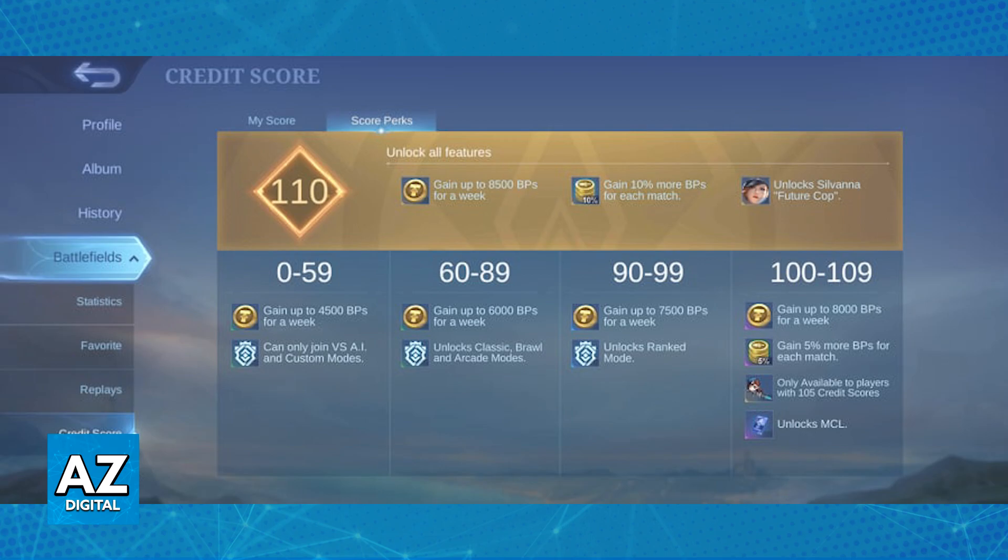You can check the score perks by switching the tab at the right side, and you will be able to see all that you can have with a good credit score. You can check your score at any time when you go to this tab.